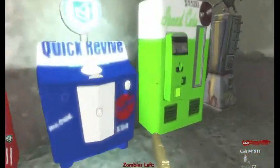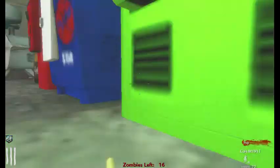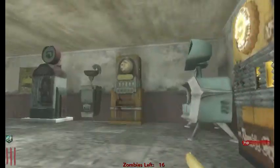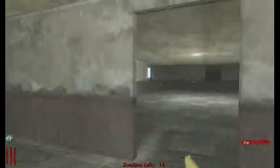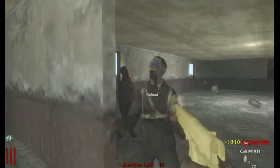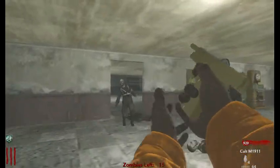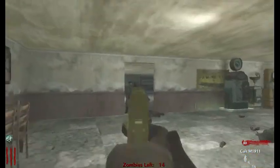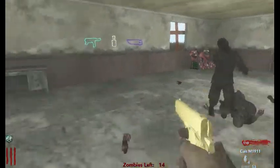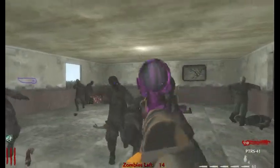Max ammo! Getting all the perks — there's Speed Cola, PhD, just getting all the points. Did I get this one? Got Juggernog. And there's pack-a-punch, Stamina Up — I'm sure you can get them all. I think the mule kick is for the 4th weapon — the 4-weapon mule kick, hopefully. It's only 3,000. What the heck — is that a PTRS? Of course it is. Yeah, there are a ton of custom weapons.